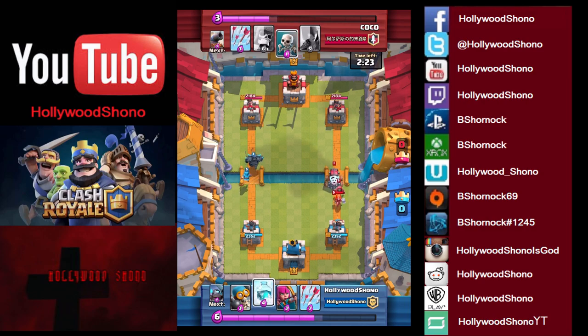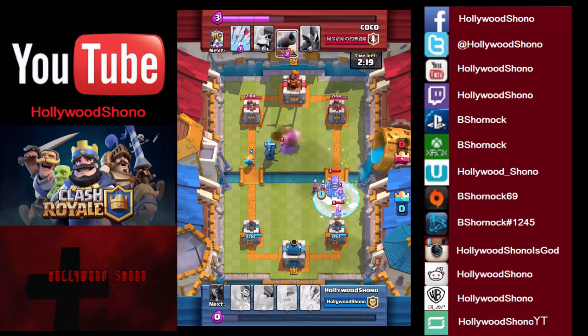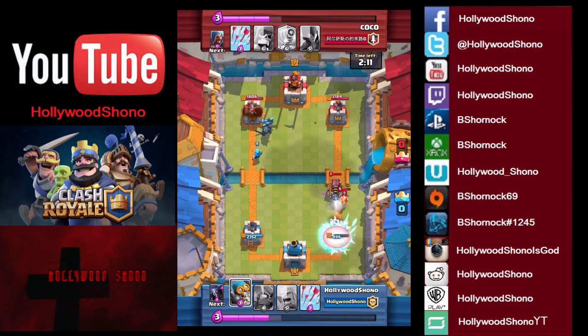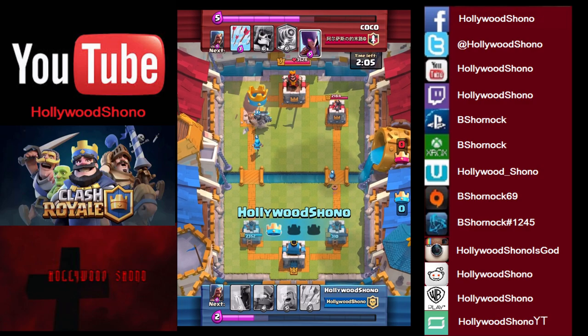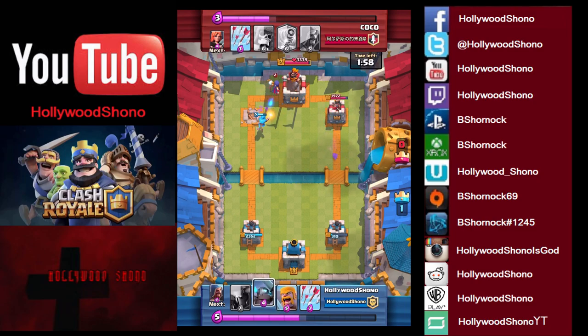Of course, if you have a freeze spell, you can deal with that Sparky pretty much for free by just pinging it with archers. The Valkyrie pretty much gets taken out there. So now we have a desperation bomb — what that does is distract the Sparky away so it can't hit your tower. And as you see, we snuck away and got the first crown because he did not defend. That witch is too little too late.